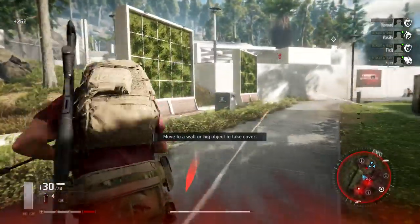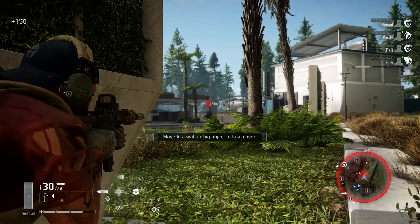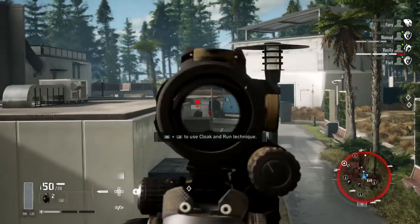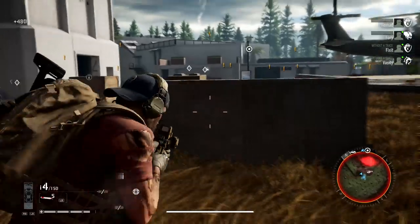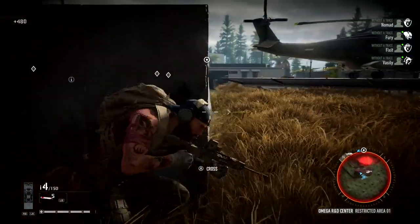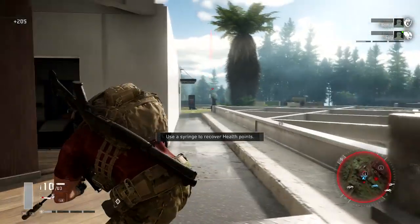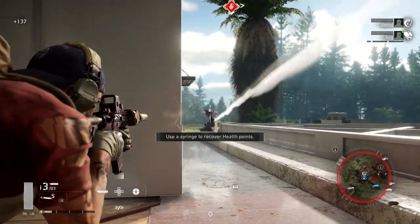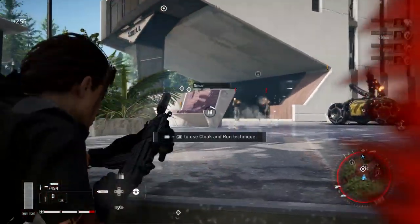I think that's Nomad by the way. In Wildlands you died so fast if you weren't ready — the roles seem kind of nice. I love fights like this; it's like a tactical shooter. But once they find you or spot you, look at that — that's a tanky enemy. That feels straight from The Division 2. What is that cloak and run technique?